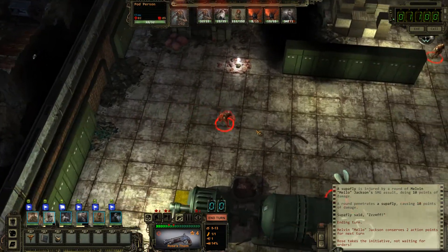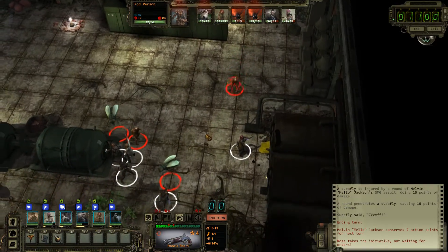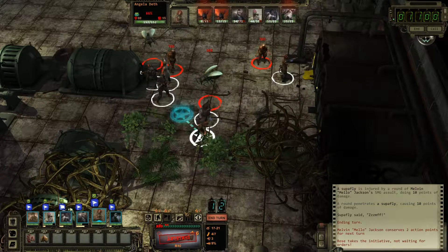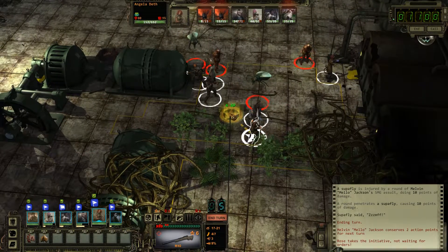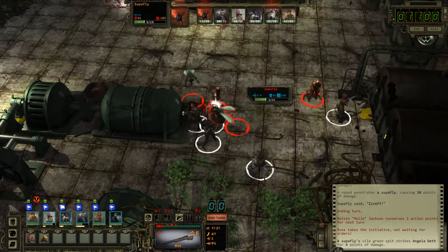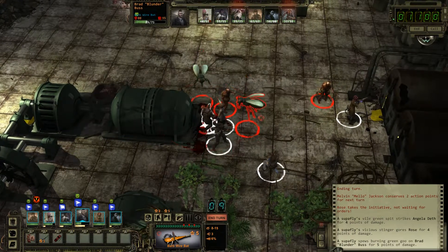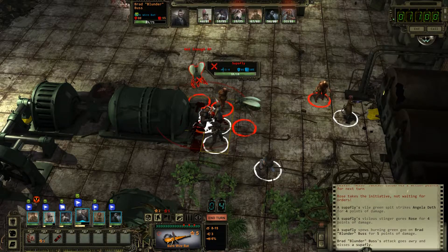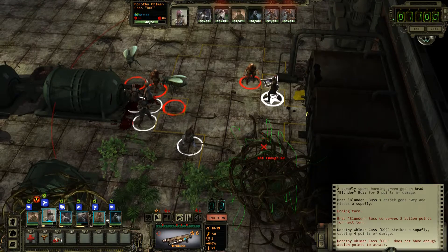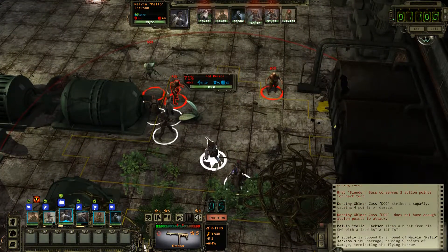We lost control of Rose — Rose is just uncontrollable. Un-jam. We can't take a shot. 57, 57 — kill this guy. Yeah, that's what I thought. That's the end of that. 53 — try to do it. 1 HP — what a bunch of malarkey. 68, thank you. 65.